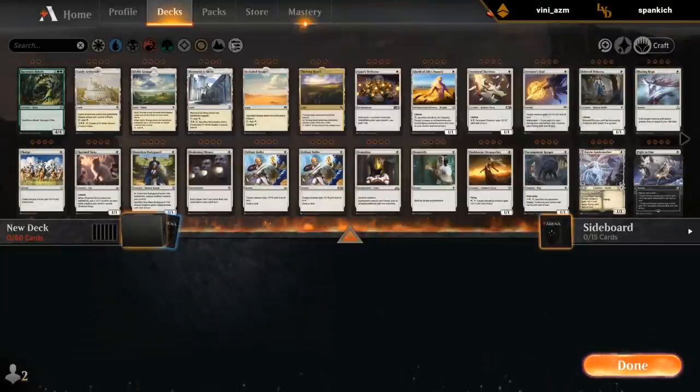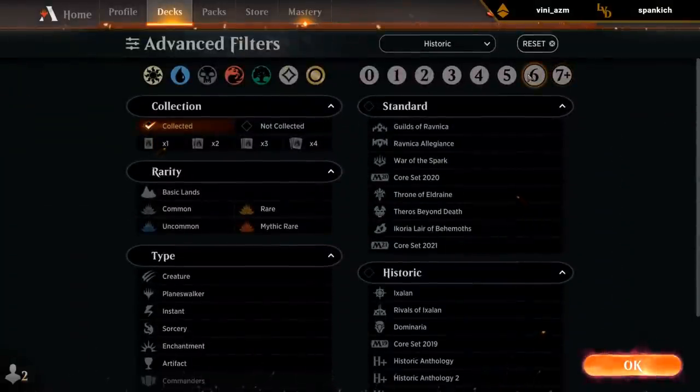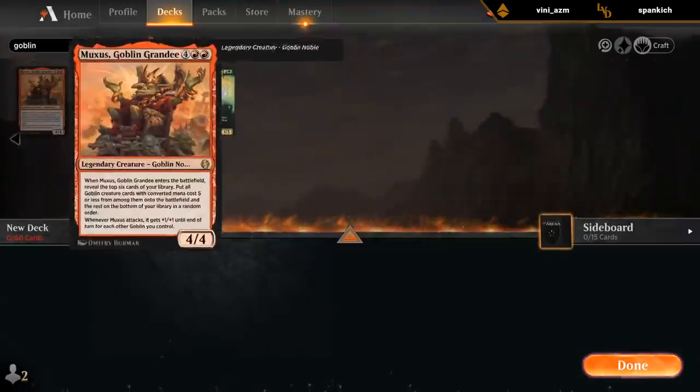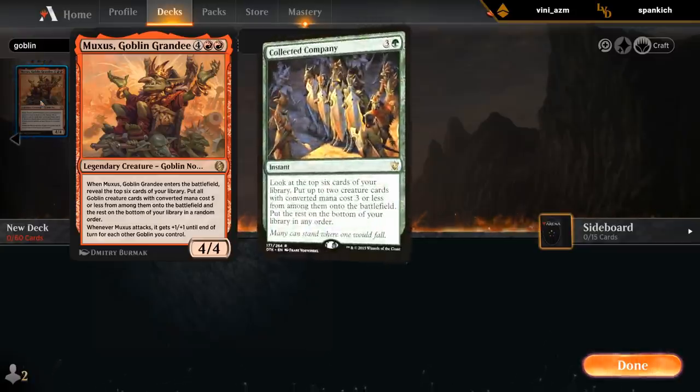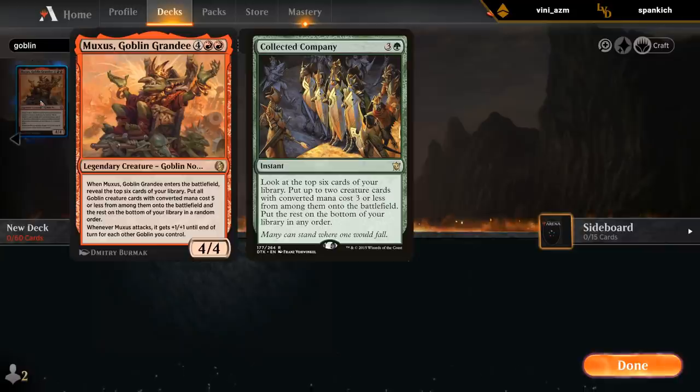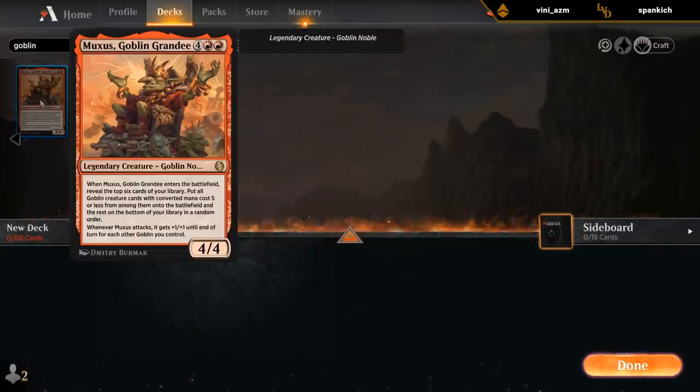So, goblins. There are a few ways to build a goblin deck nowadays. I think we want to try out a new 6-mana rare: Muxus, Goblin Grandee. 6 mana, 4/4, Goblin Noble. When Muxus enters the battlefield, reveal the top 6 cards of your library and put all goblin creature cards with converted mana cost 5 or less onto the battlefield. Think Collected Company, but instead of hitting two things, you can potentially hit a lot more. Can't hit other copies of Muxus, otherwise you could kind of go infinite.